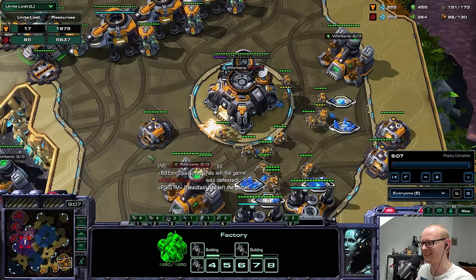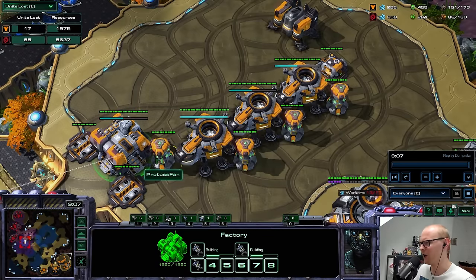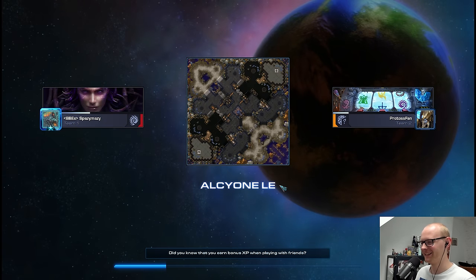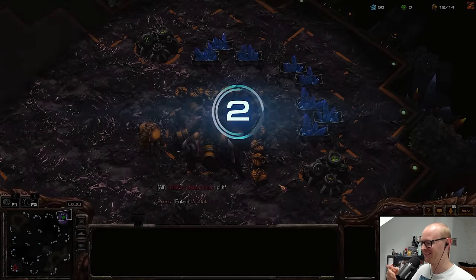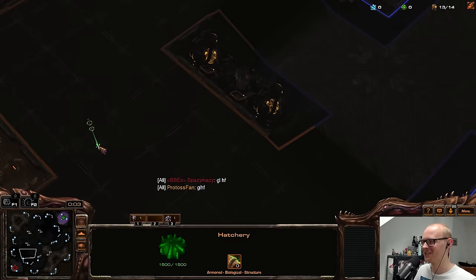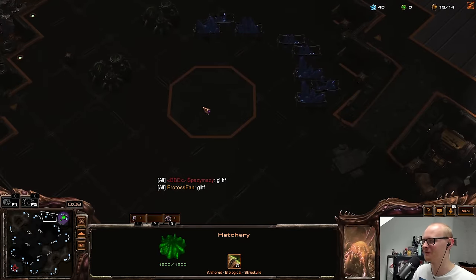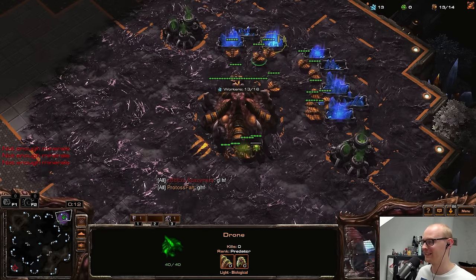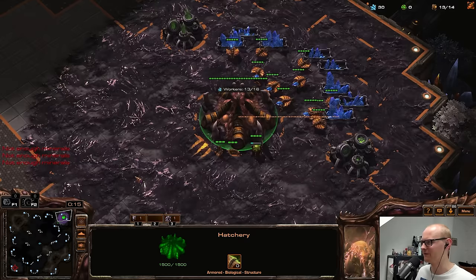The new hellbat timing attack looks very nice because you need less gas — 50 less gas makes a decent difference in the build. Here it was a little awkward because I had to go for cyclones first in case of roaches, but this was very enjoyable. Game two is on Alcyone and I kind of want Zerg. Normally I'd never say that since ZvZ is my worst matchup, but I recently got an idea of a build from a friend — he saw it played against a GM Zerg on stream.